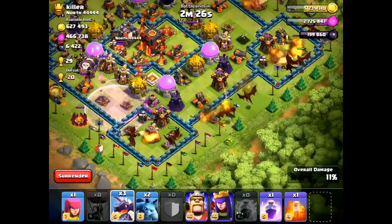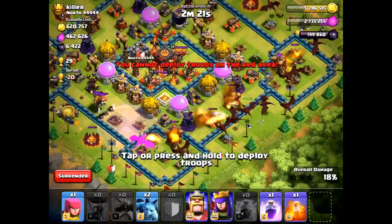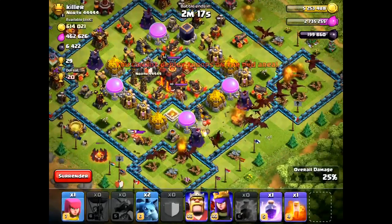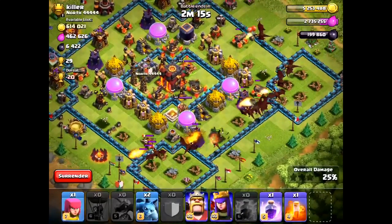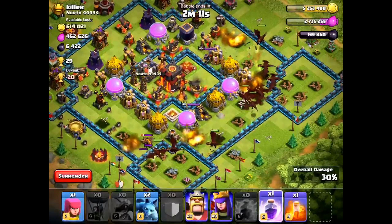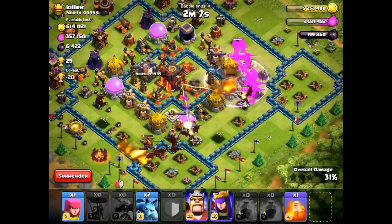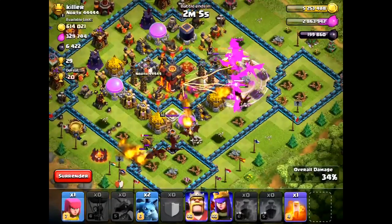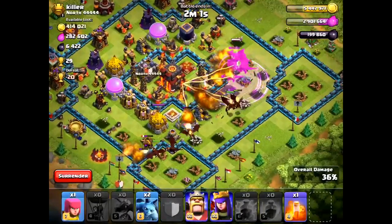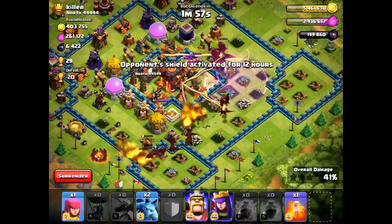After I take out the second AD, I spread my drags all along the bottom right side. I like to attack from one side only, especially on these square bases — that way the drags kind of group up at some point. I also like to attack from the multi-target inferno side, because when you attack from a single target inferno side and your drags get stalled by a clan castle lava hound or something like that, it could really just destroy all your drags pretty quickly.